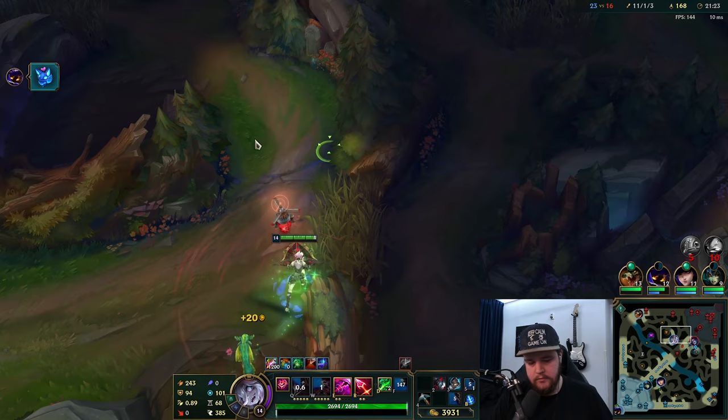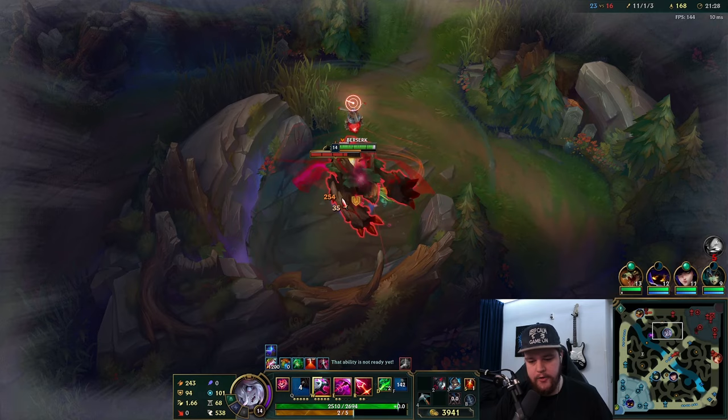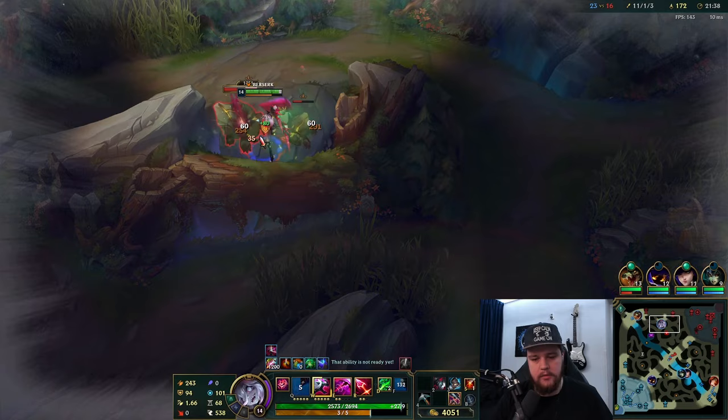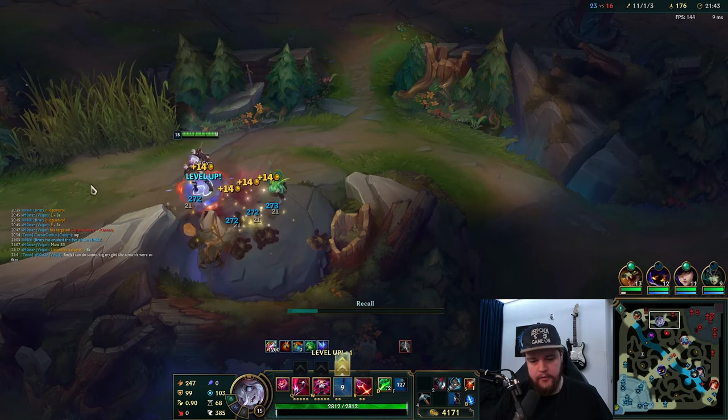We have pressure over Evelynn so make sure we look for her camps as much as possible. Q for the auto attack reset, W before the camp dies, second bite, and make sure to use your W for wall hops as well. Finish that off, take the reset - we have a tremendous amount of gold.